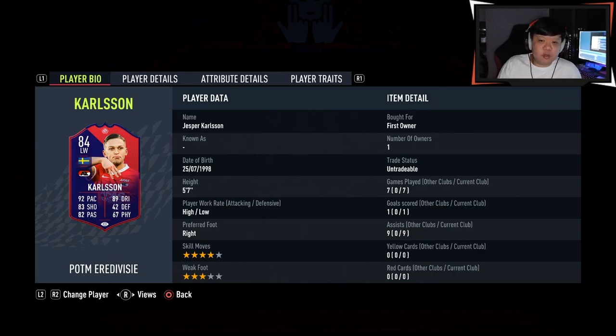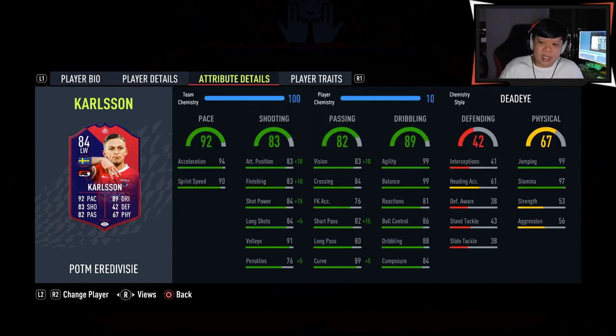Welcome to my channel. Today I'll be trying out P.O.T.M. LA Divisie Jasper Carlsen. He's 5'7", high/low work rates, right footed, 4-star skills, 3-star weak foot. He has an average body type which is not really ideal, but he does have 99 agility, 99 balance, and really good stats. I've given him a dead eye to boost the shooting and passing, but stats are stats so we'll see if that translates well into the game.